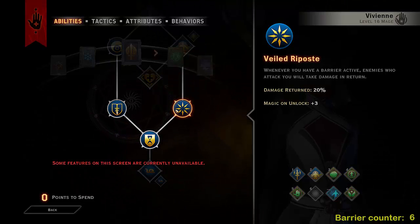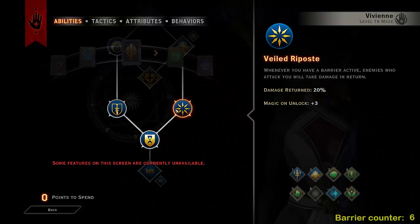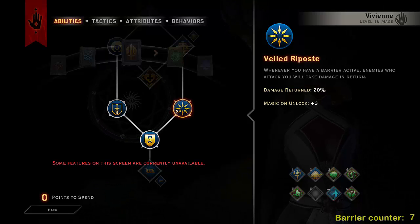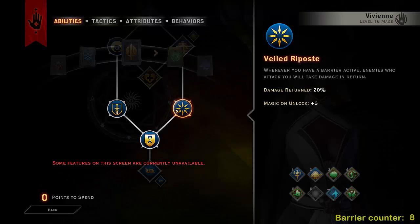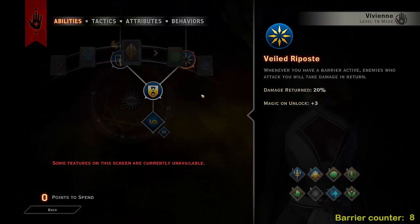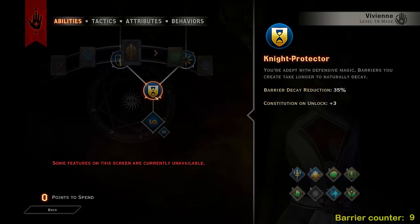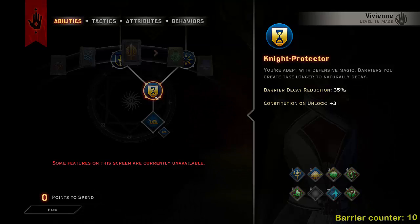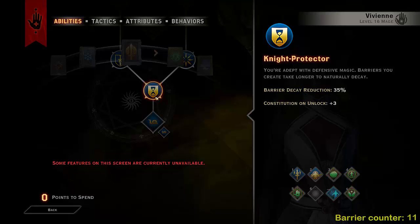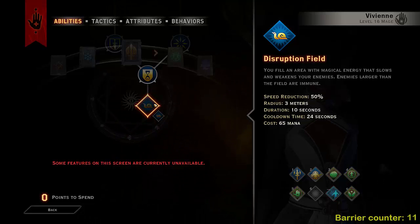Now Veiled Riposte — however you want to pronounce it — means whenever you have a barrier active, enemies who attack you will take 20% of damage in return. So as this is a barrier build, anyone that attacks you is basically just feeding themselves damage. And then we go on to Knight Protector: barrier decay is reduced by 35%, so you will have your barrier much longer when you're not actively attacking and gaining shields.